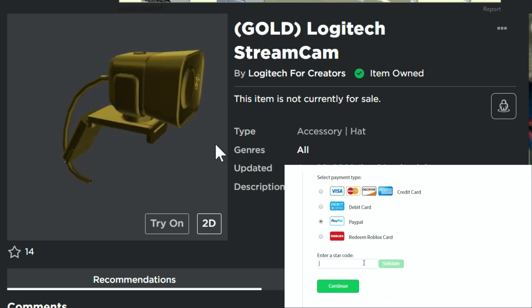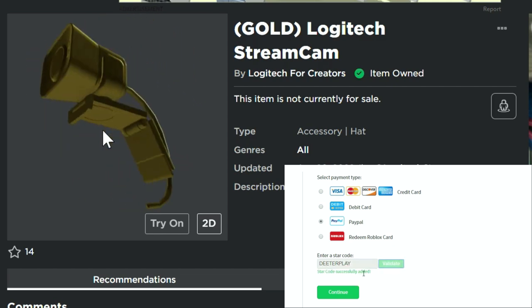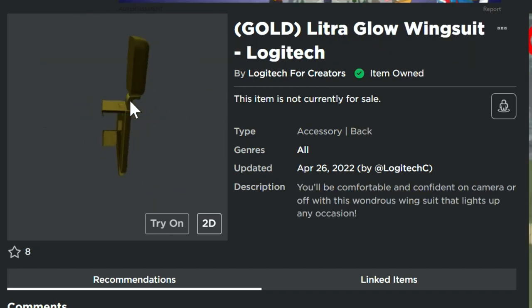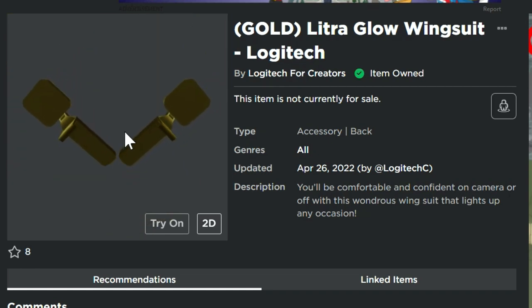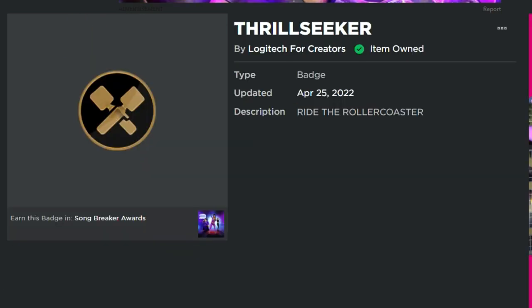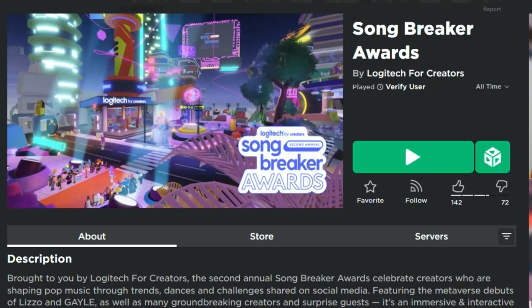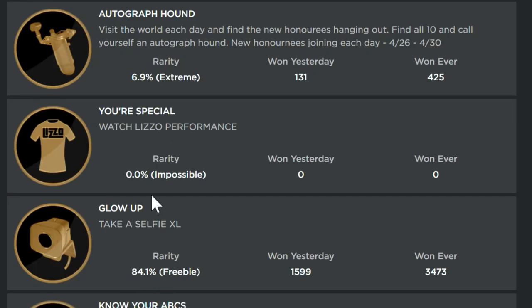Welcome back to DieterPlays. I'm going to show you how to get a couple of free items that are super easy to get. We've got the Logitech stream cam hat and the Litra glow wingsuit — which honestly looks more like a bunch of spatulas. There are also badges: the Thrill Seeker badge from riding a roller coaster, and the Glow Up badge. The game you want to go into is Song Breaker Awards — link is in the description.